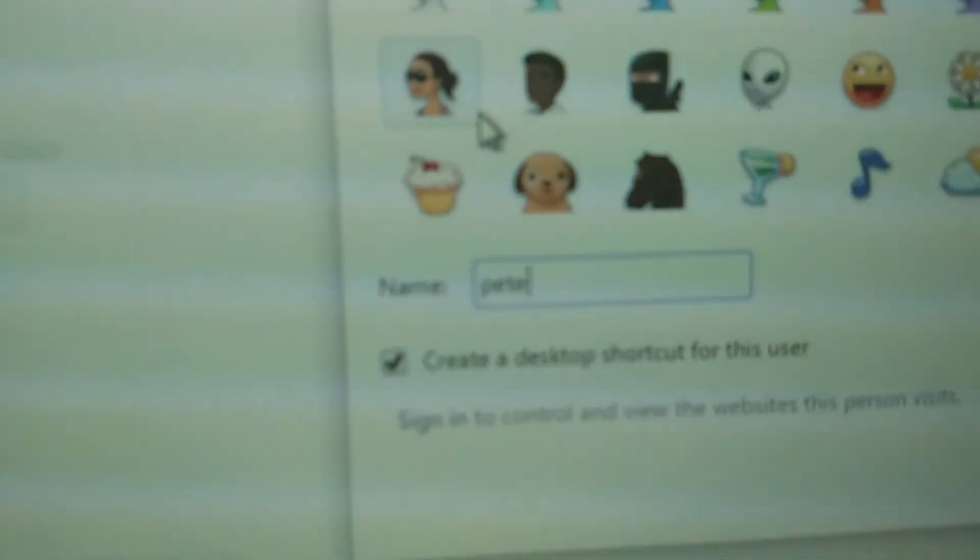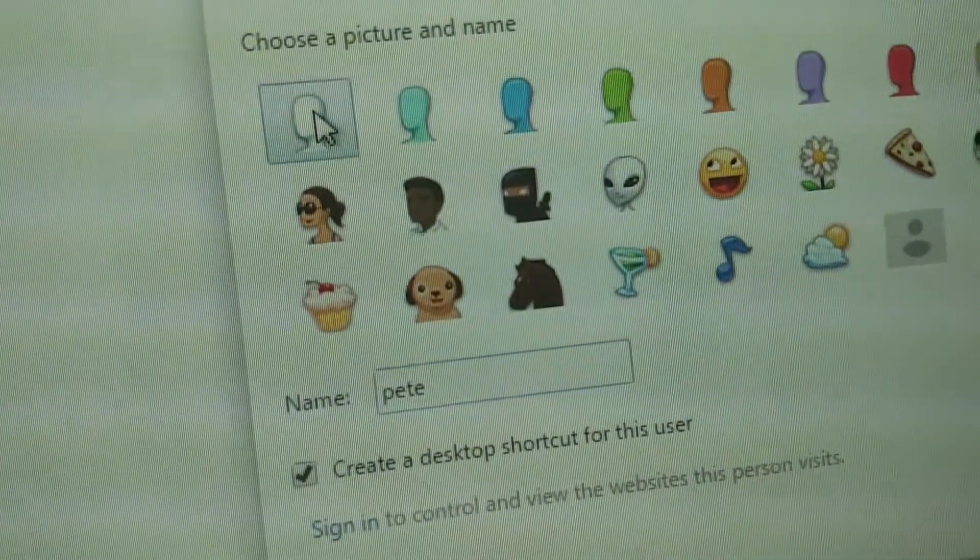And you can add Pete, which is my dad. Just click this. Hit add. And then your dad can have his own use.